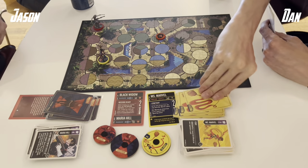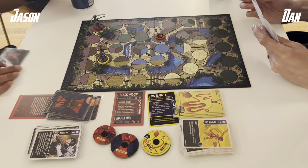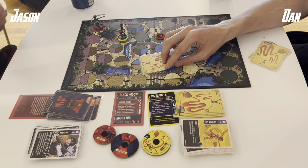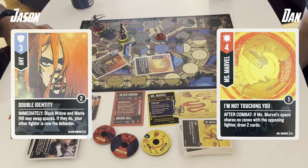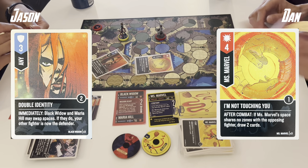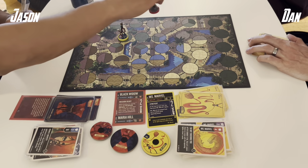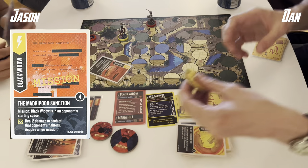I take a step away. Ms. Marvel will continue hunting us down — she can get caught between us, but that's less of a problem with her mobility and the fact that we're both ranged anyway. She will shoot at Black Widow: I'm Not Touching You into Double Identity. I immediately swap, Maria takes a damage and Dan gets his card draw — in a way everyone is happy. I'll maneuver, take a step back to that very familiar starting space, and here comes the Madripoor Sanction once again — another 2 auto-damage to Ms. Marvel.